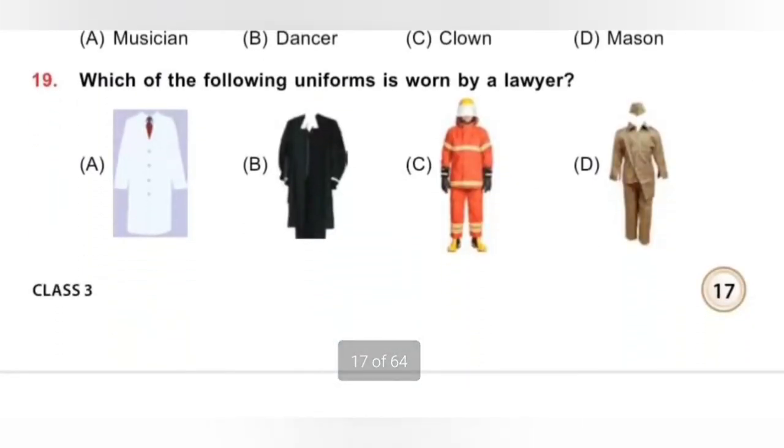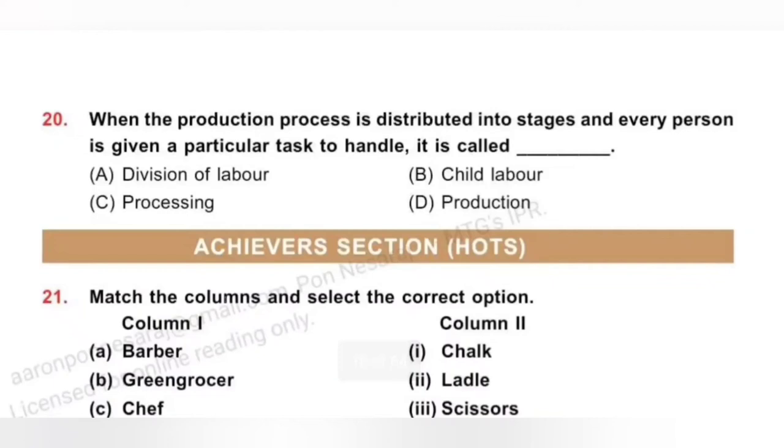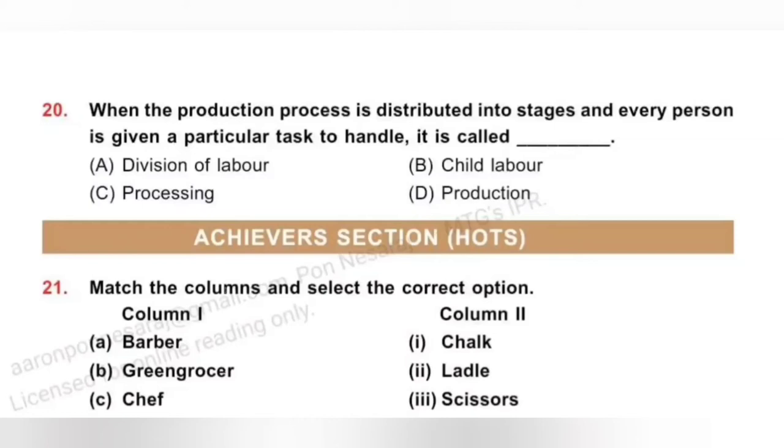Question 19: Which of the following uniforms is worn by a lawyer? Option A is a uniform worn by doctors, B is the uniform of a lawyer, C is the uniform of a firefighter, and D is the uniform of a postman. So option B is the correct answer. Question 20: When the production process is distributed into stages and every person is given a particular task to handle, it is called Division of Labor. Option A, Division of Labor, is correct.